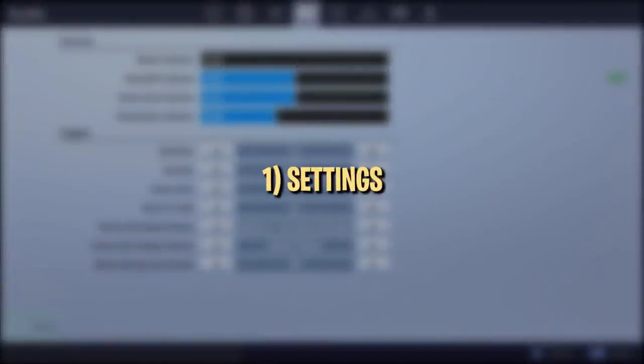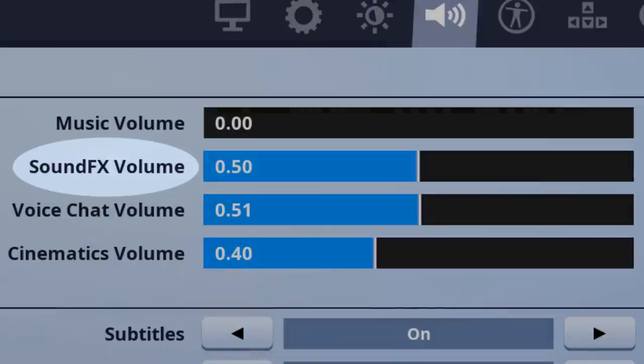For consistency, we'll be using these audio settings for this video. You want to adjust your sound effects volume to be high enough for footsteps to be noticeable, but not so high that gunshots are deafening. The rest of the settings don't really matter and are up to you. For the rest of this video, you may want to turn up your sound to really hear what the audio cues sound like.